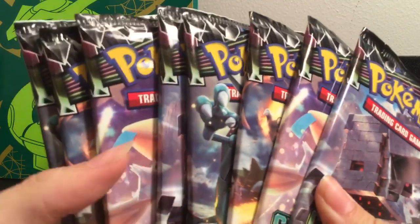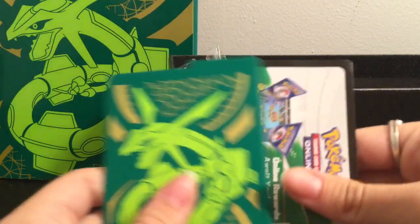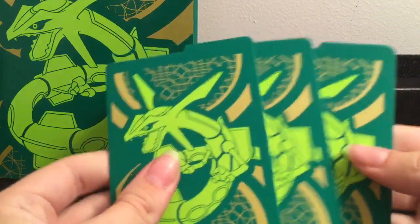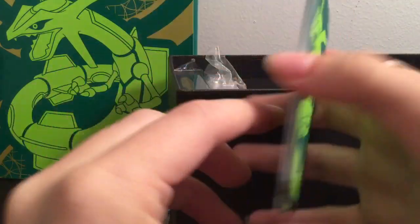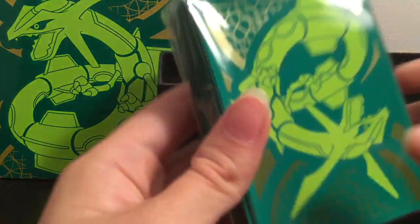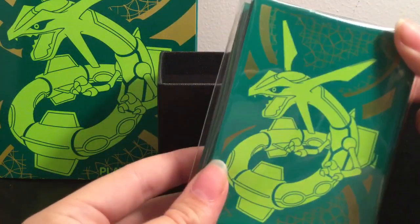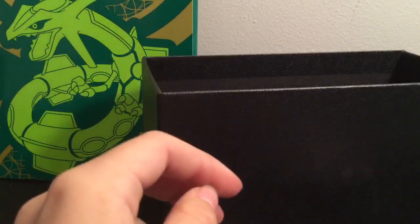So we have our eight packs that come in the box. You get your dividers, the code for the box, some cool dividers, the energies, and the sleeves, which are pretty cool. And there's the GX marker, the poison counter, and the dice in here as well. Set those aside.